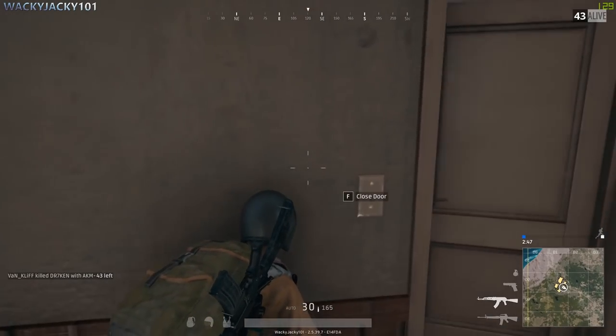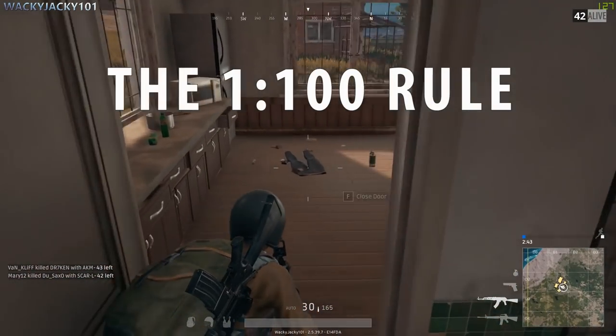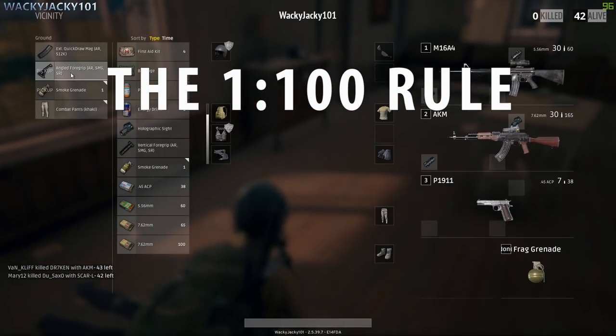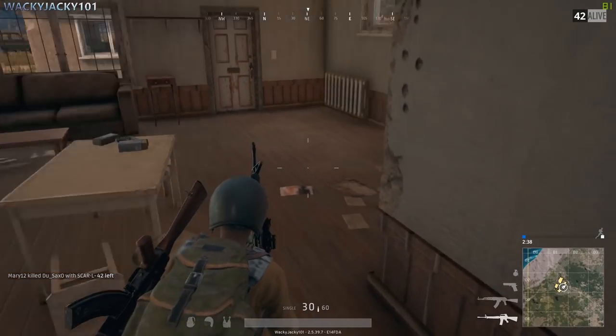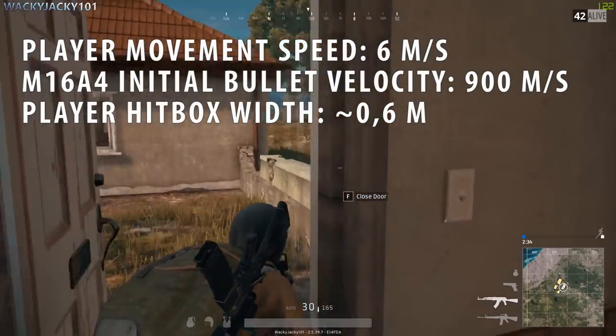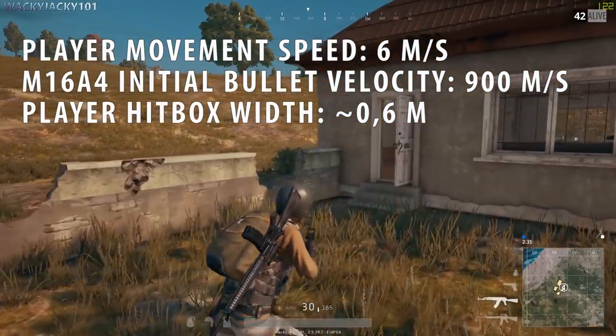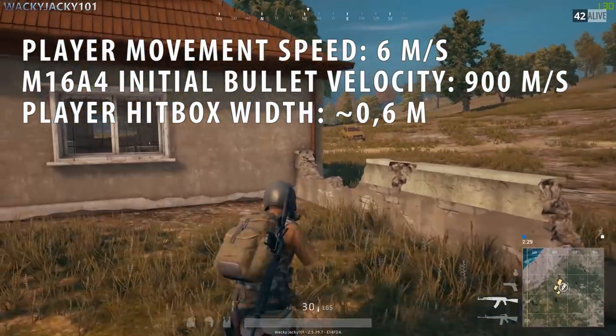Now I've developed what I call the 1 to 100 rule, which is a simple rule of thumb that will enable you to easily hit moving targets at a distance. But first I'm going to let you in on the numbers behind this rule. A player carrying an assault rifle can sprint 6 meters per second. The M16A4 has an initial bullet velocity of 900 meters per second.